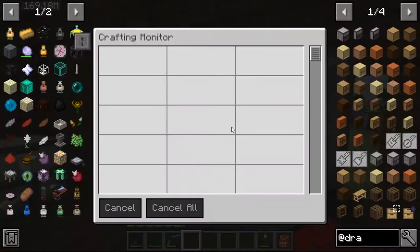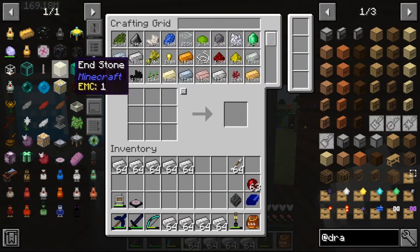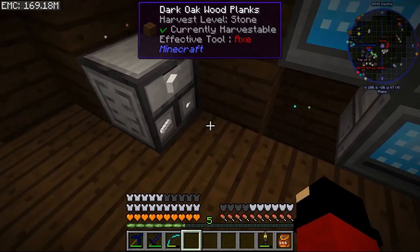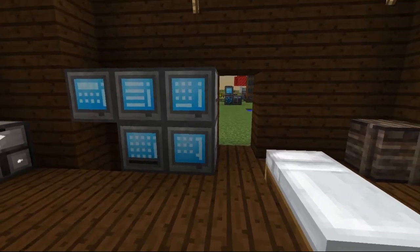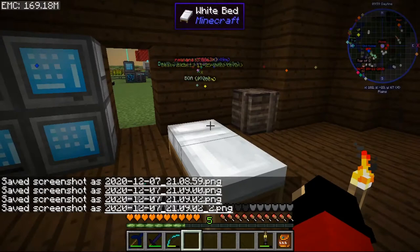Now if I go get iron from the system and just pop it in, you can hold as much iron as you need. So once again, that's what compacting drawers do. It's going to be coming nighttime, and hopefully you like the compacting drawers — it's a cool mod to have.